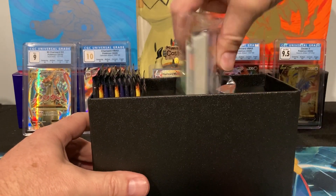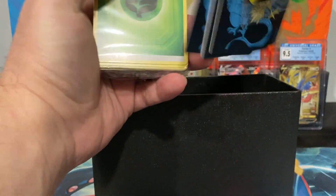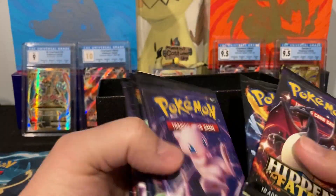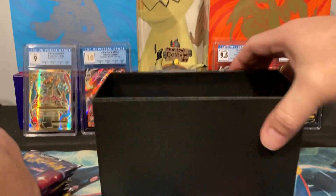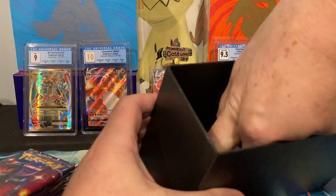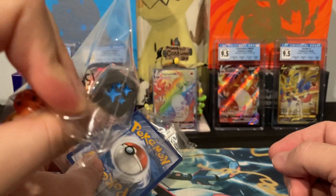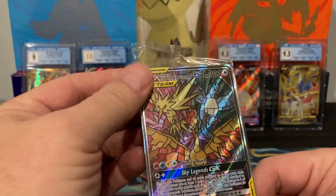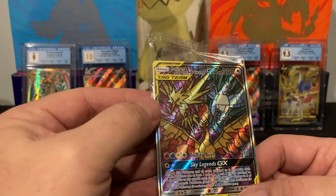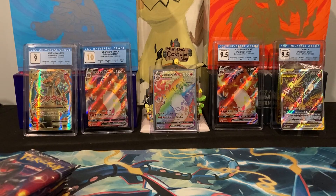We've got the usual stuff — the plastic tags, the dividers, the energies. It comes with ten packs, three Charizard sleeves, some dice — those are pretty — and we get a promo card. I want to show off the symbol on here; it's like the shiny symbol, which I think is really cool. The card — I've been wanting this card for a long time. That is gorgeous. The centering is really nice too; I might send this out to get graded.